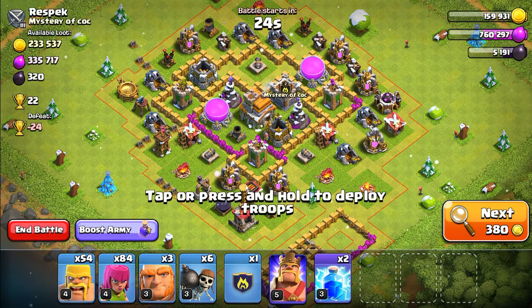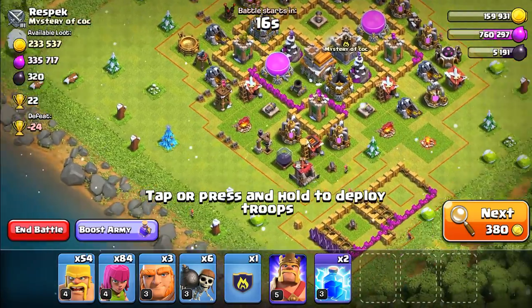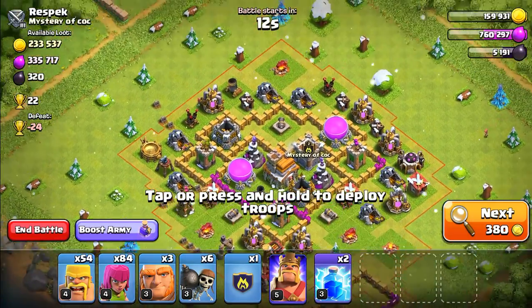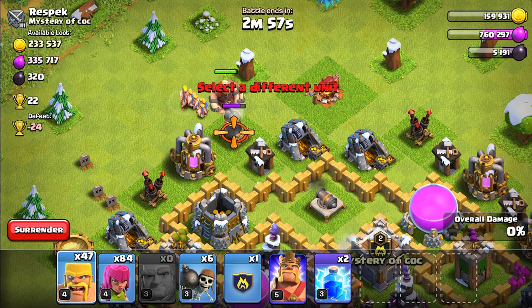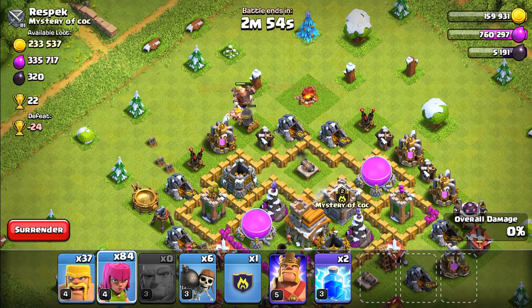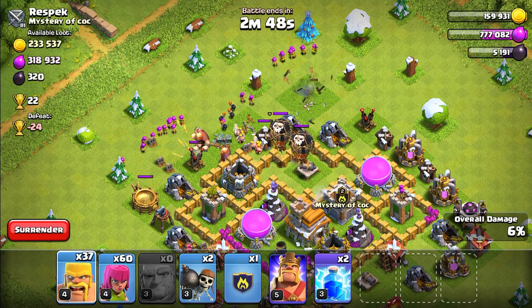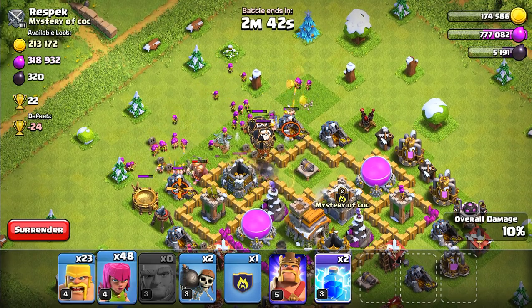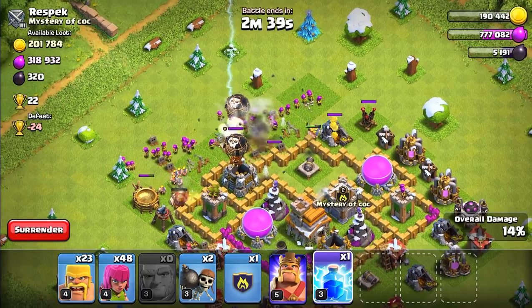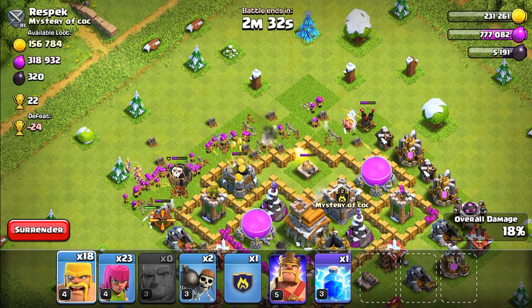Found another base — this one's a jackpot, it's got a lot of loot. We're going to attack this and hopefully not mess it up. We're going to start from this mortar — I need to take it out since it's annoying. Once we do, we can spread out our archers and get our assault on. Oh my gosh — balloons from the clan castle! I hate the balloons. We need to take out these balloons.